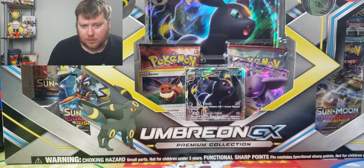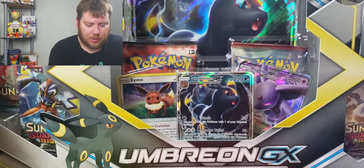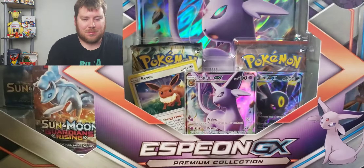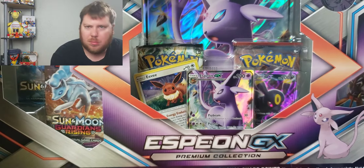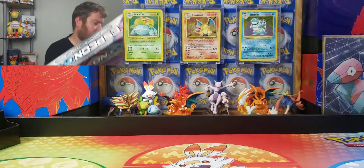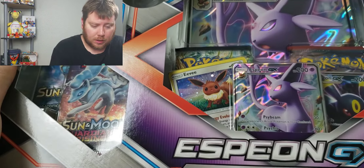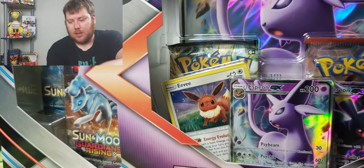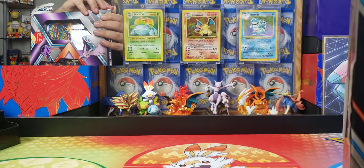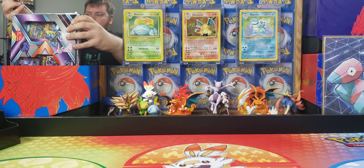Was it last week, or a week before? I was able to find a couple of Espeon, but this time I found an Umbreon and an Espeon. So, kind of a box battle today. We're going to go with Umbreon last and start with the Espeon. We did have a look at one of the Espeon boxes last week. I was out, I saw the Umbreon, and then I saw this. I wonder if they're only getting sent out in pairs — there were only two in the store I got these from.